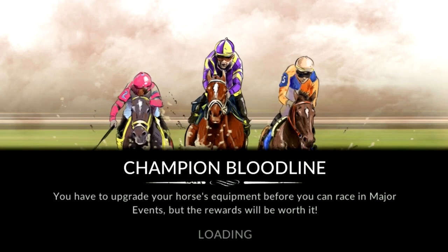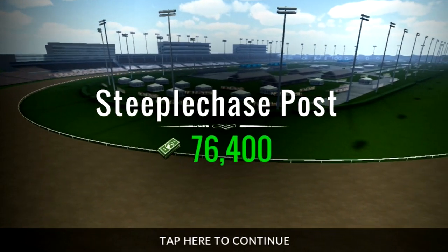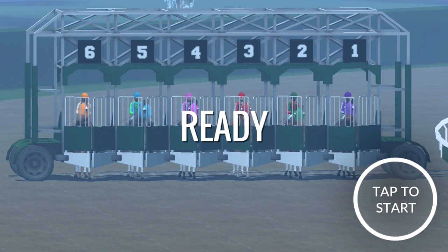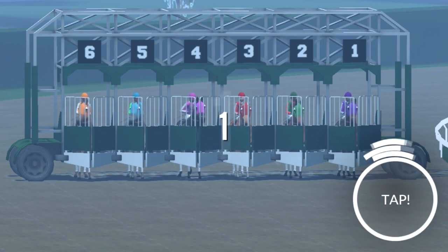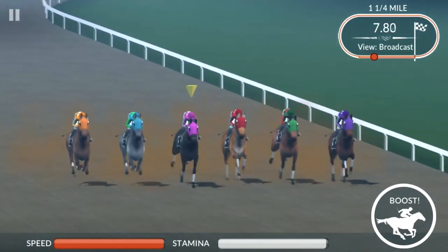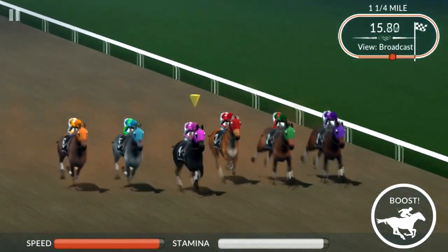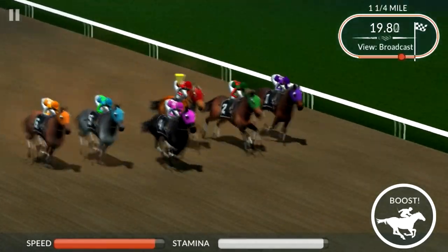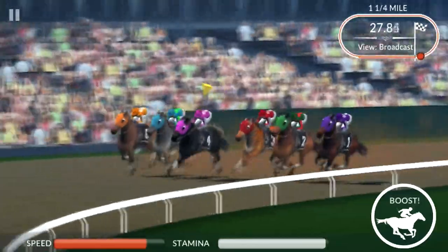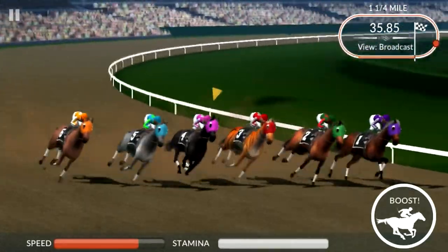Now our horse is ready to do this major event, so we are going to be wrapping this video up with this race. You get a nice little view — Steeple Chase Post, I hope this is not a steeplechase race, and this is just the name of the race. $76,000 is the prize. We're about to find out what the distance is — oh, terrible start. Okay, a mile and a quarter is what we're going here. This is the type of race where you have to really manage your stamina. I really like the presentation of the broadcast view of this game — it looks very realistic from that angle when they were crossing the finish line.